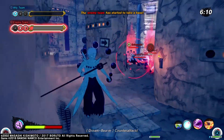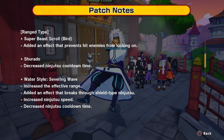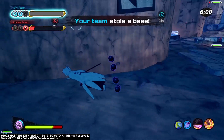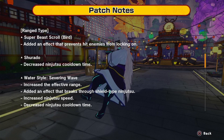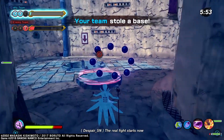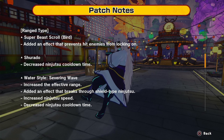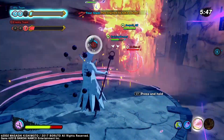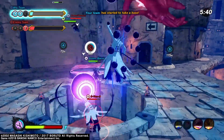Then range types, we got all kinds of stuff. Super beast scroll bird added an effect that prevents hit players from locking on. There's been a few jutsu like this now where you can't lock on when you get hit by them, so that just adds to the confusion — now they can't see and also can't lock on to people. Then Shirato got a buff with decreased ninjutsu cooldown time. Water style severing rate increased the effective range, added an effect that breaks through shield type ninjutsu like water pillar and sand shield, and also increases ninjutsu speed and decreased cooldown time. They must have finally realized nobody uses that move. It seems like they're trying to give us more water style options, so maybe we can make some theme builds. That's a crucial buff.